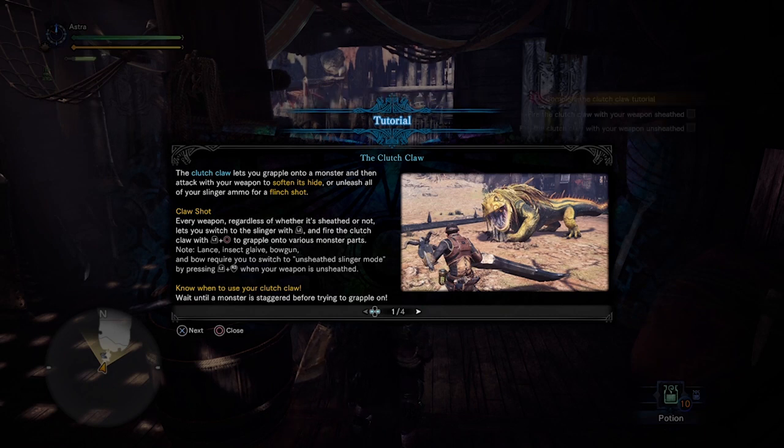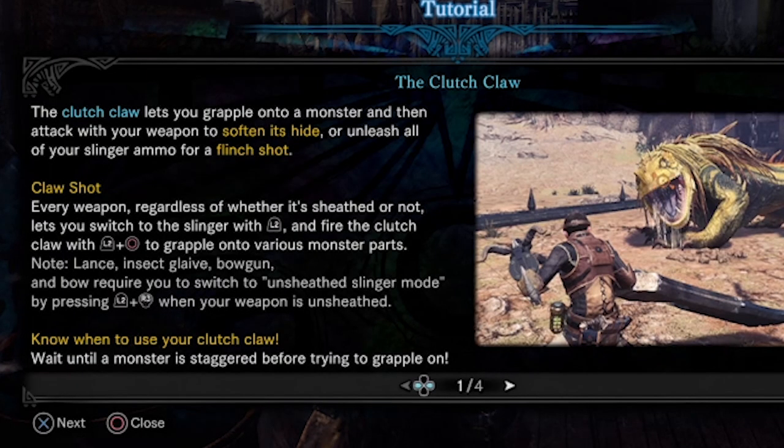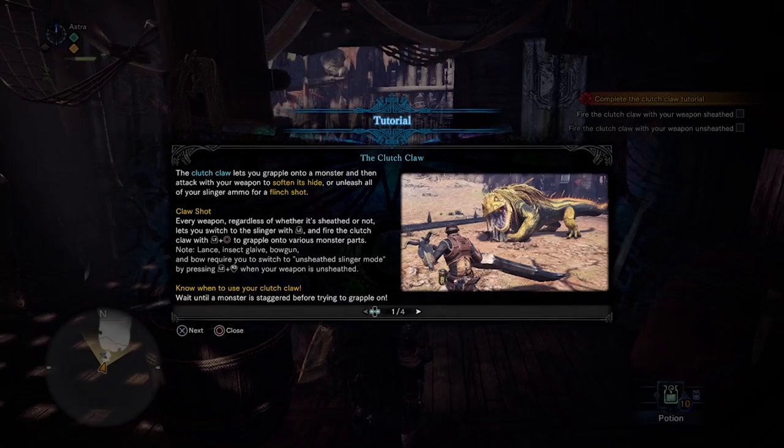The clutch claw is like a little grappling tool that we can grapple onto monsters with. You can do a couple of things. First of all, the way to use the clutch claw is you press L2, hold it down, and press O. That's how you grapple onto a monster — hold down L2 and press O.